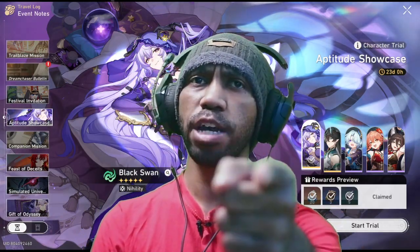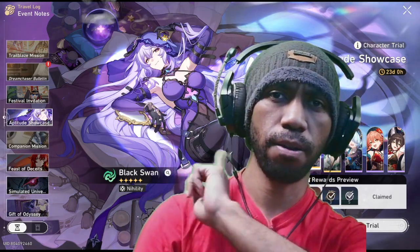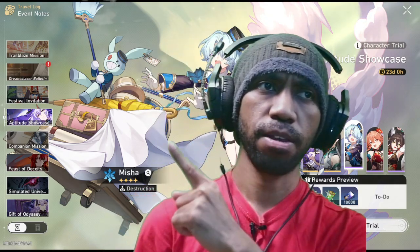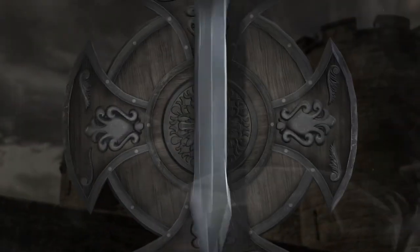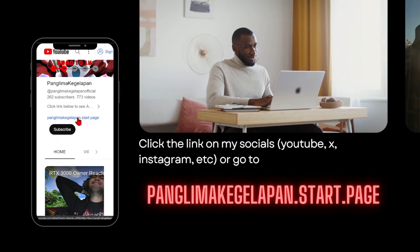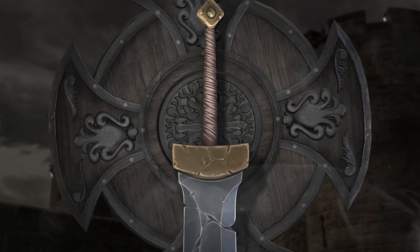Welcome guys, with me again, palimaki8. Today we are in Aptitude Showcase — this is the new version of Aptitude Showcase. I already made a video about Black Swan and now we are making the next character Aptitude Showcase: Misha. Without further ado, if you like this kind of content, you can go to panglimaki8.star.page to find all my social media and how to support me. Thank you so much and let's go to the character.